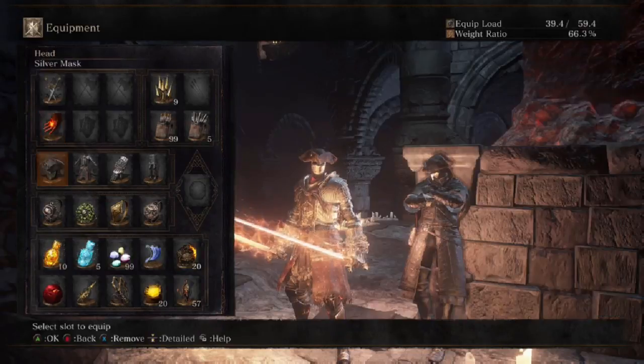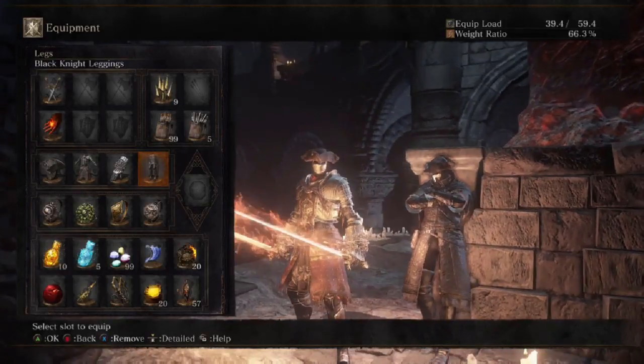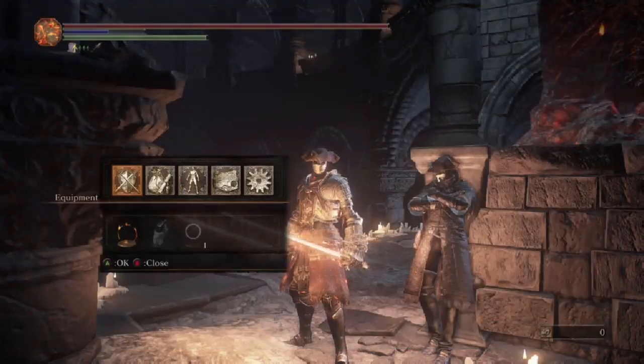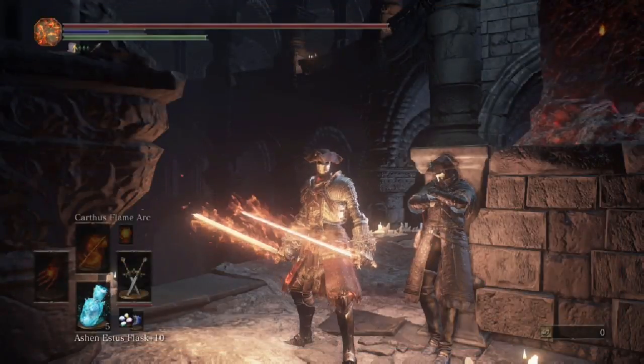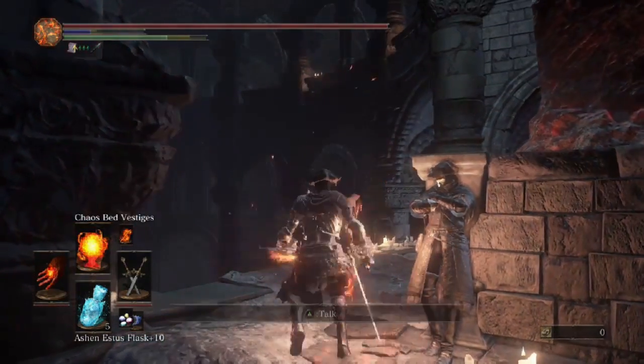Throw on our Carthus flame arc buff. Check out the AR — we have the Gotthard twin swords plus 10 hitting for 495, very solid middle-ground damage. For the offhand: dual weapon pyromancy flame plus 10. Armor is silver mask, firelink armor, those gauntlets, and black knight leggings for the fashion souls look — going for captain of the seas with the seashells. Shoulder Leo ring for thrust damage with our weapon, Ring of Favor plus 3 for HP, stamina and max equipment load, Pontiff's Right Eye plus 3 for stamina, and the Witch's Ring for boosting pyromancy.